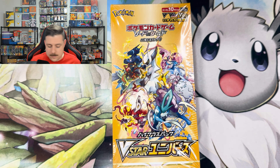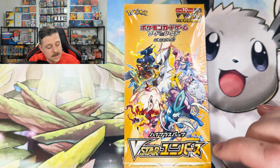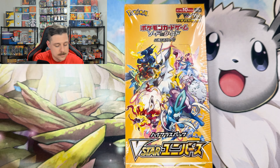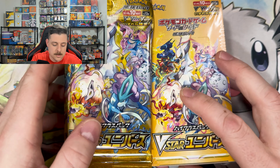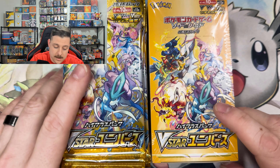Welcome back, we're going back into V-Star Universe. Our 151 set is pretty much complete, so we're steering away from that while waiting for the release of Paradox Rift. A good filler video — V-Star Universe is always fun to open, we usually get solid pulls. We're going to toss in 15 more packs to make this 25 packs total, really hoping for something good.